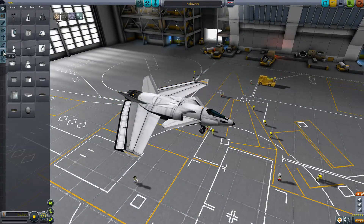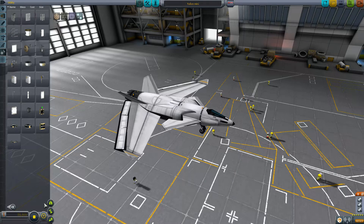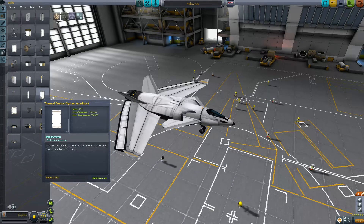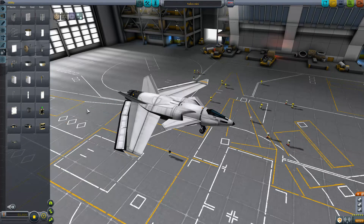If you go to Utilities, to the second page, we now have radiators — large and small — and we have some thermal control systems: a large one, a medium one, and a small one.